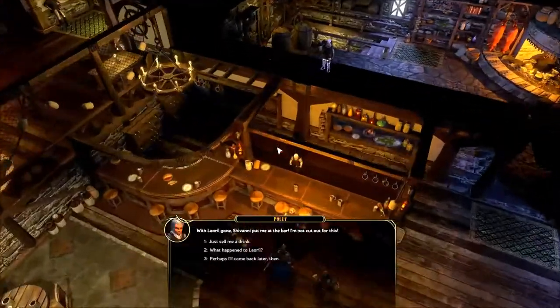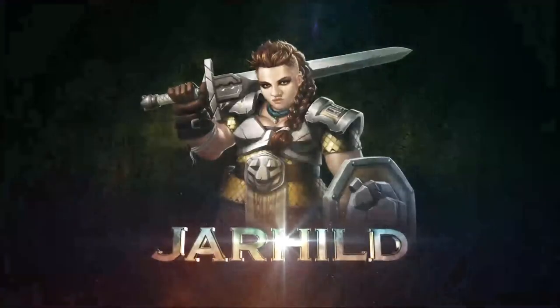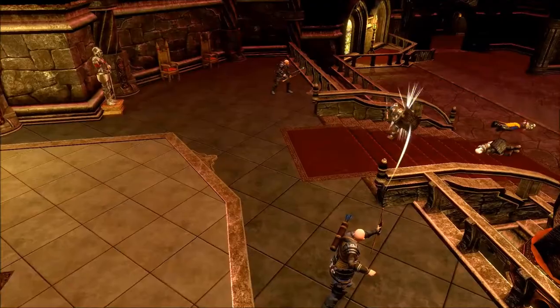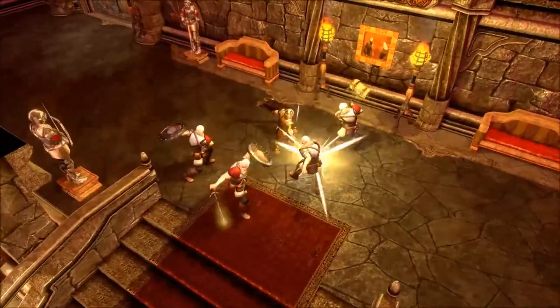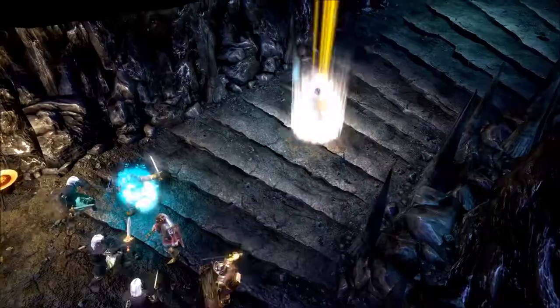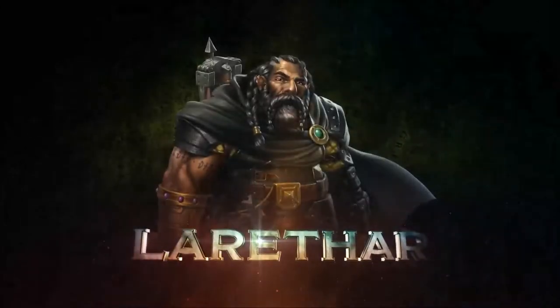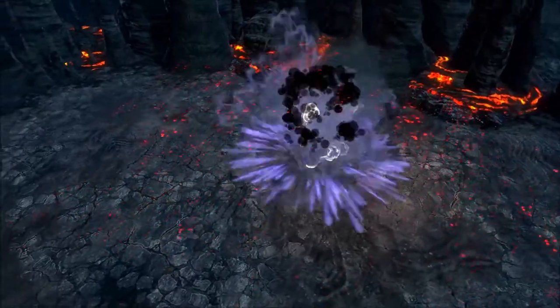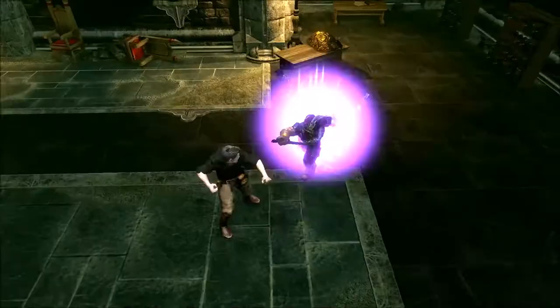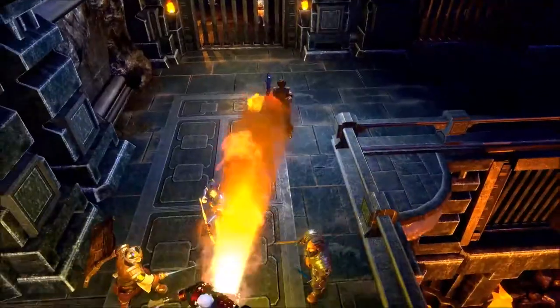Along the way, you may choose to ally with powerful companions, such as Jarrhild Stoneforge, a fearless fighter who is tough as steel; Illidia Mayethelin, a powerful healer with a tortured past; Laritha Gulgrin, a rogue with a wit as sharp as his blades; or Homet Shaw, the necromancer with a heart of gold.